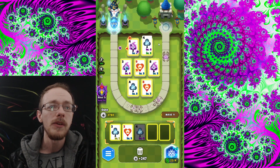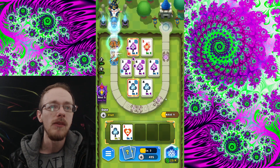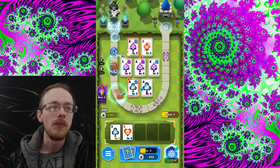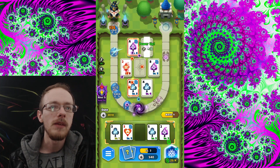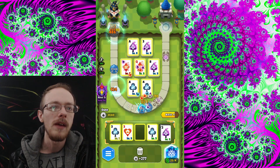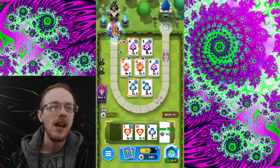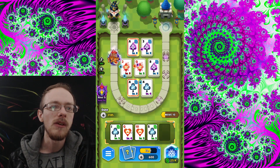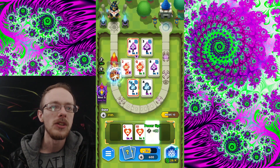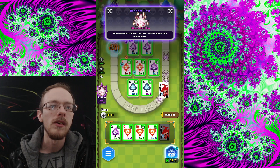There aren't a lot of places to put this that'll really help us, but we can merge it out. We've got the two pair running. Merging these threes together gives us a tier four unit all of a sudden, though I don't really have a place to put him. The game does tell you what you can merge with using a green outline — a nice quality of life feature, especially for players unfamiliar with the genre or with poker in general.